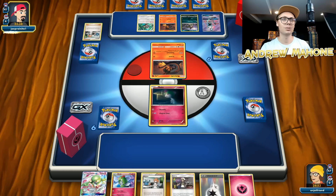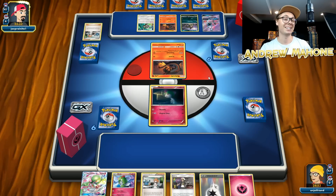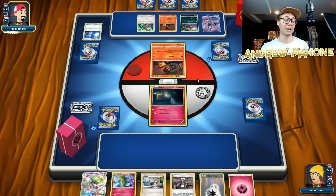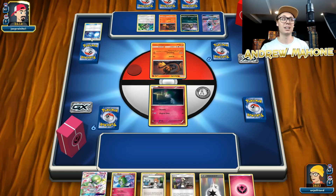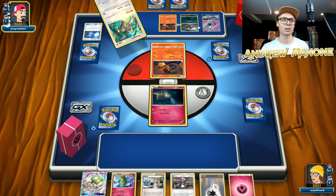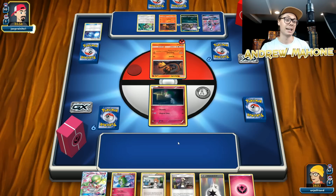I truthfully have no idea what my opponent's doing here. They got a little Lola Mertata out. I know Lola Mertata has an attack for like a double colorless that allows you to search your deck for like 10 cards — it's ridiculous, but I've never actually seen it played in any deck. Opponent tries the Super Scoop Up there, which makes me think that maybe they're playing the Salazzle that burns and poisons. I'm probably going to be getting a Raichu off of my Brigette just because I don't have any other draw cards here.